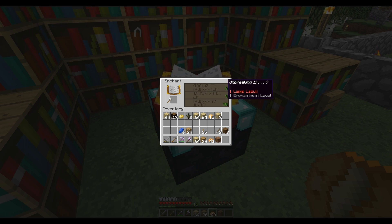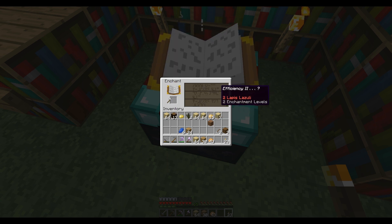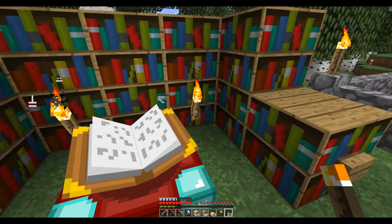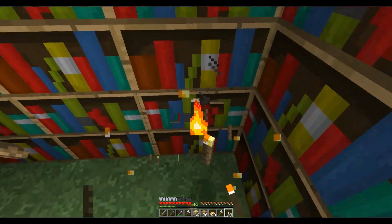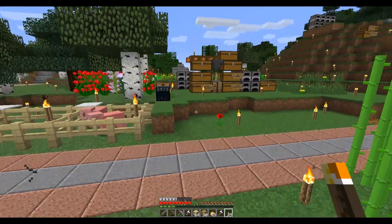Unbreaking 2 costs me eight levels. We could try lowering the level — efficiency 2, unbreaking 1, fortune. Actually I want unbreaking 2 over anything else. Fortune — yes, that's exactly what I want — we'll take unbreaking 2. This is what happens when my keyboard gets stuck.